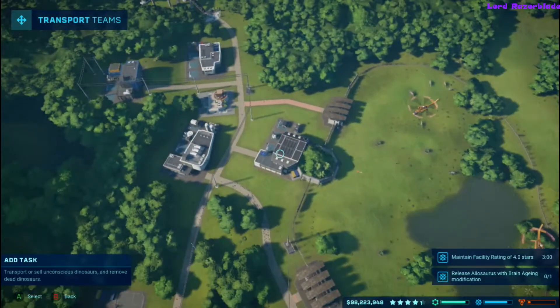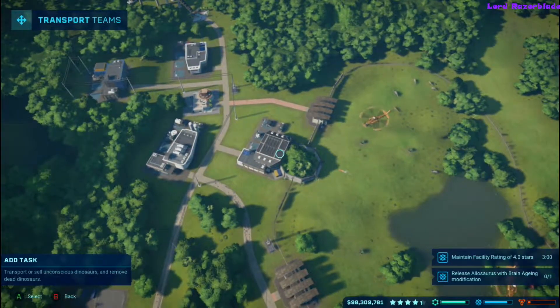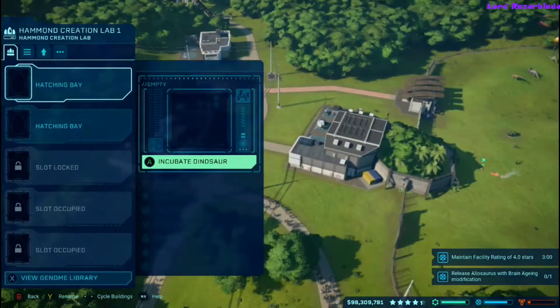Hey, Razor here with another achievement for Jurassic World Evolution. We're going to go for the Creation is an Act of Sheer Will achievement.